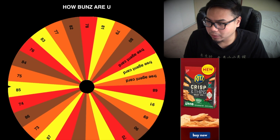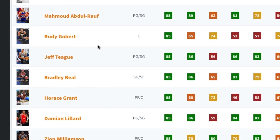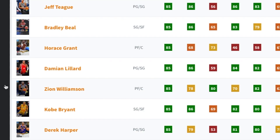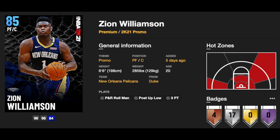I don't know if we're gonna be able to rock one of those diamond cards of the day, but we'll see what happens. We get 85 overall next, and this time we'll take a big guy since last time we took Alan Houston. 85 overall big guys — Rudy Gobert, Horace Grant (I think that's a rewards card I don't have). Zion Williamson might be the wave — this Zion card is actually pretty fire, you get him if you pre-order the game. We're going with Zion Williamson.